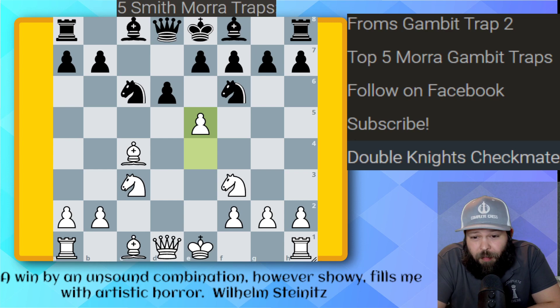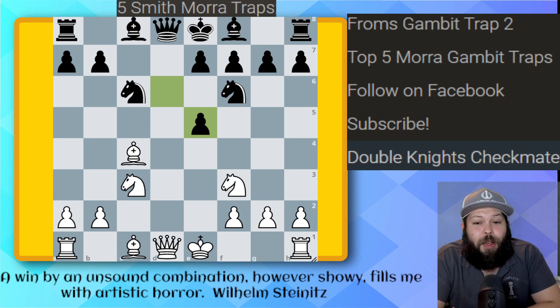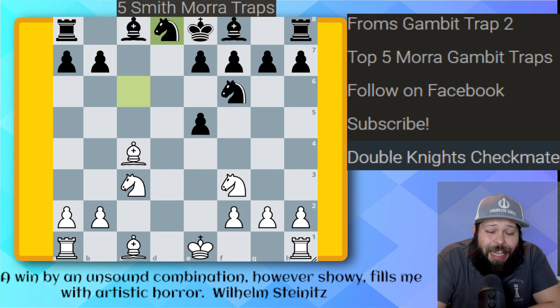Knight taking here already gives white the advantage. So pawn takes on E5, and now we have very good forced variations. What do you play here? We get to play Queen takes on D8, checkmate. Typically, most people here are going to go ahead and play King takes on D8.